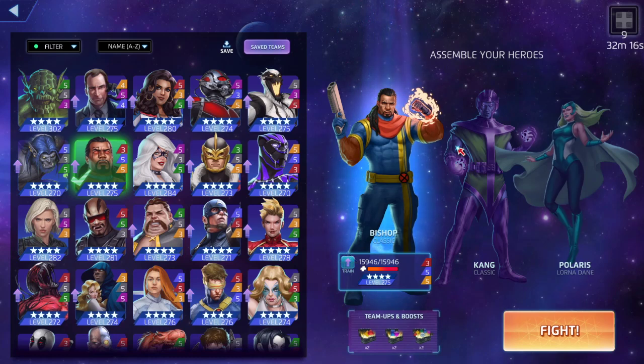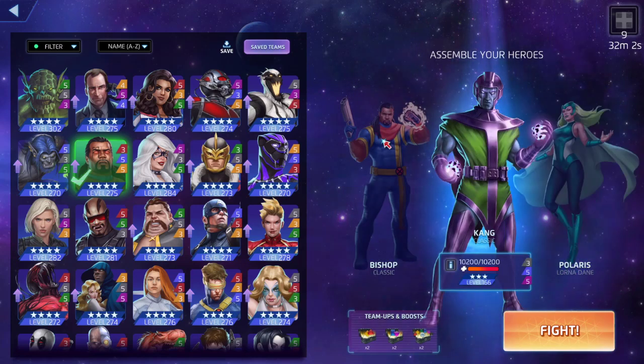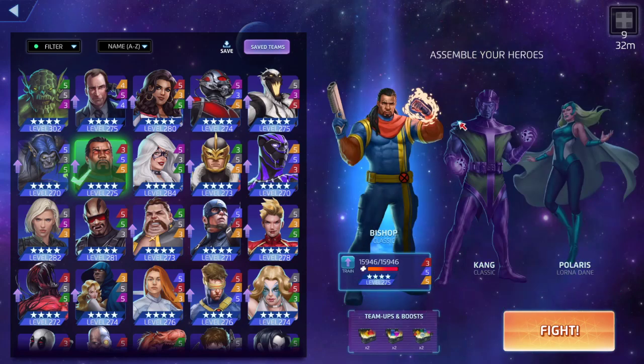We're going up against Beta Ray Bill, Polaris, and a third character I forgot in PVP simulator. This is like one of the worst matchups if you're in four-star land in general, unless you have more resources. It's tough just because Kang is the most broken character in the game. Bishop throws defense tiles out and his yellow creates blue tiles.